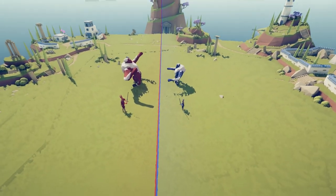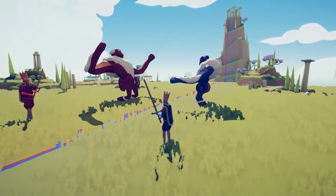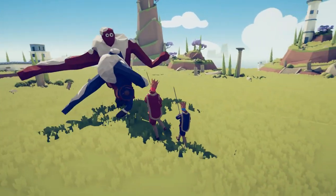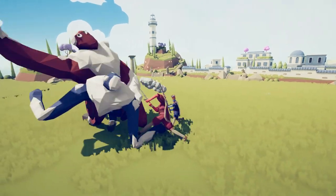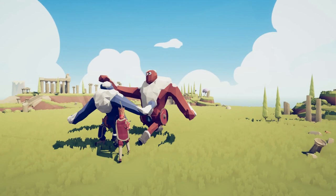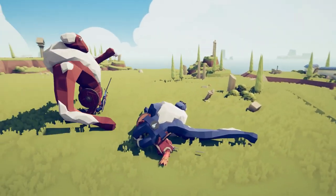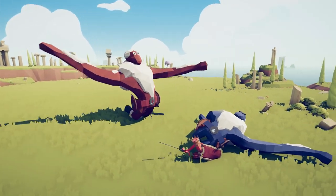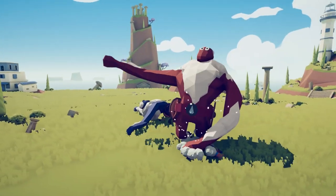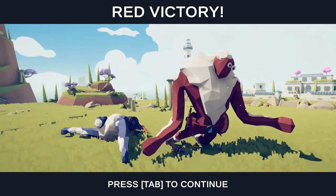Here we have the blue team with the bug not enabled, and the red team that has the bug enabled. This is the Make Units Large option. You can see the king is maybe twice as tall as the regular king, and the ice giant maybe one and a half times as tall. Let's go ahead and watch them fight. I wonder if it gives them any difference in strength. This red king is stuck under the body of the blue ice giant. Maybe it does make them stronger — who knows?